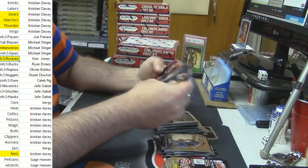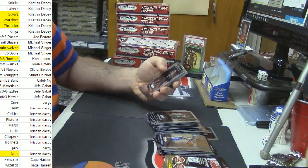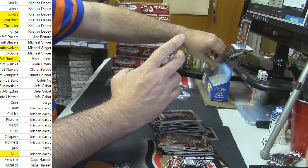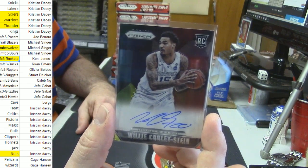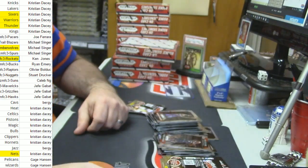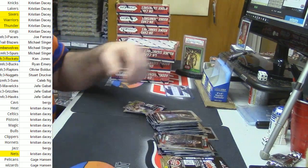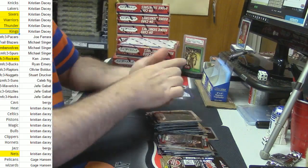All of a sudden I'm running out of other names. Alonzo Mourning for the Hornets. Eric Gordon Refractor. On-card auto — rookie Willie Cauley-Stein. That's a good card. A little Willie Cauley-Stein action. Escapes me who the hell he plays for — Kings, isn't it? Yeah, Kings.